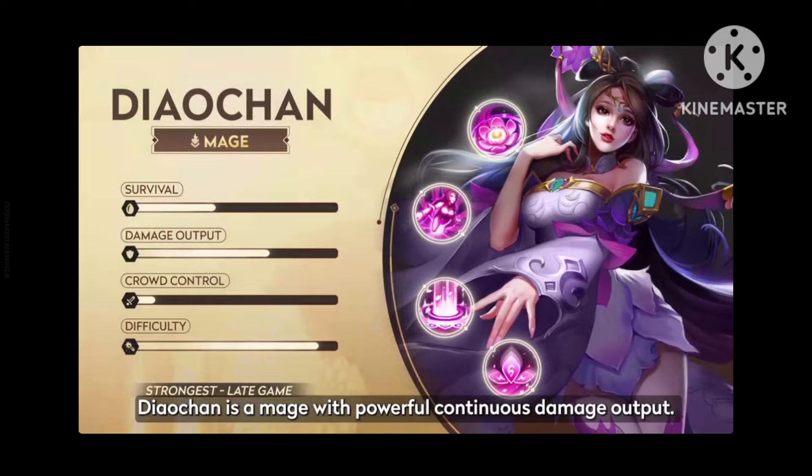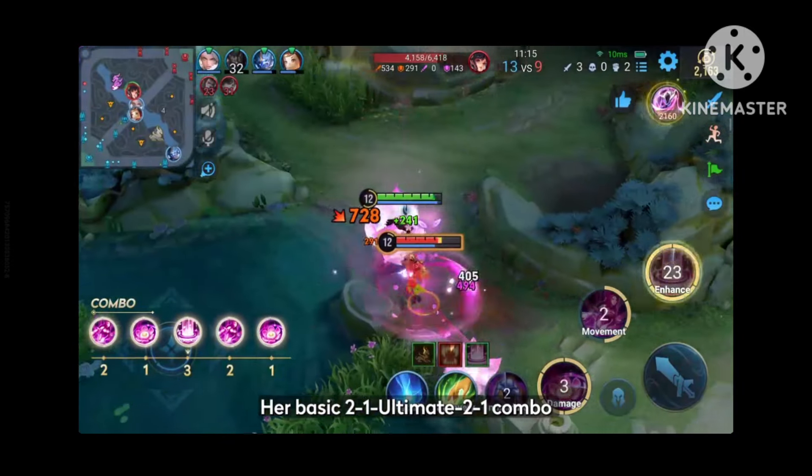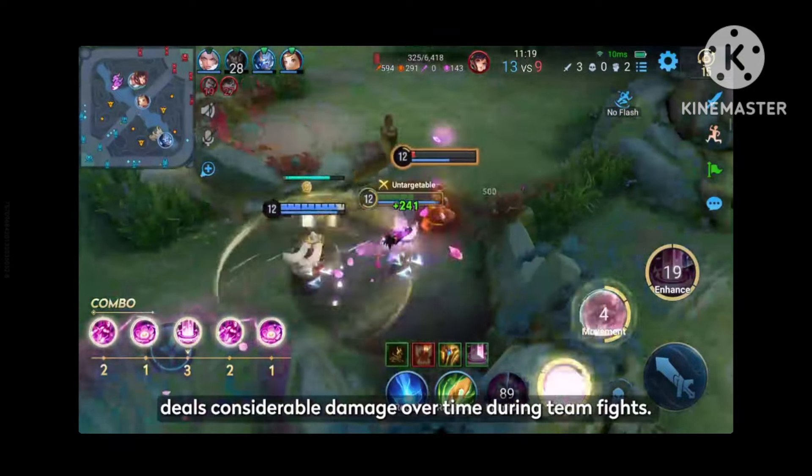Diaochan is a mage with powerful continuous damage output. Her basic 2-1, ultimate, 2-1 combo deals considerable damage over time during teamfights.